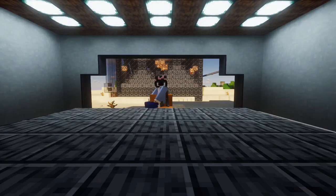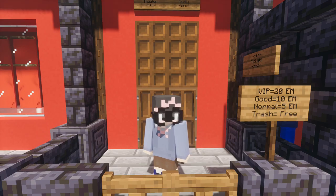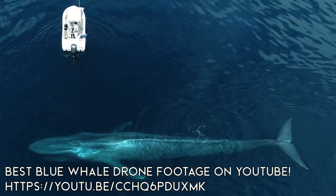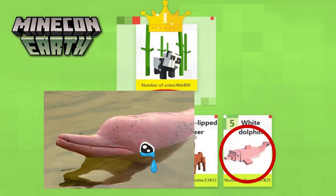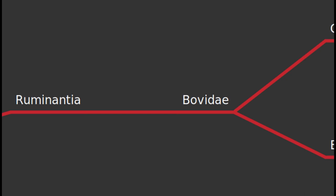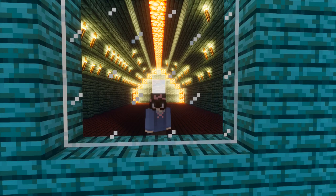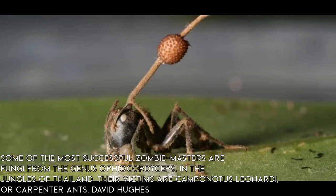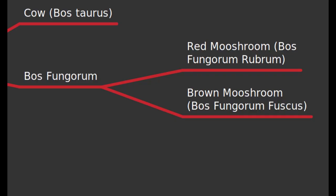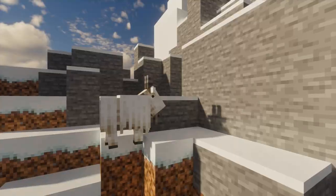In Suidae we have Hoglins and Pigs — I used the Babirusa as the real-world basis since they look similar and are very cool animals. Moving to Cetruminantia, splitting into Ruminantia and Whippomorpha. Whippomorpha includes hippos and whales; the only cetacean in Minecraft is the Dolphin, named after the common bottlenose dolphin. In Ruminantia and Bovidae, dividing into Caprinae and Bovinae. Bovinae includes Cows and Mooshrooms. Mooshrooms have a symbiotic — or possibly parasitic — relationship with mushrooms, with two subspecies. For Caprinae, covering Sheep and Goats, I used the mountain goat rather than the domestic goat.